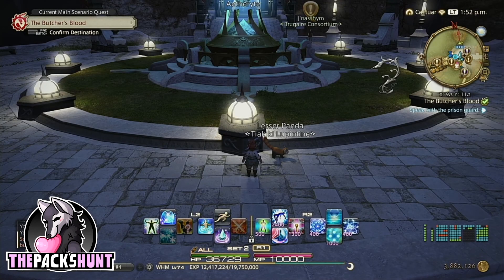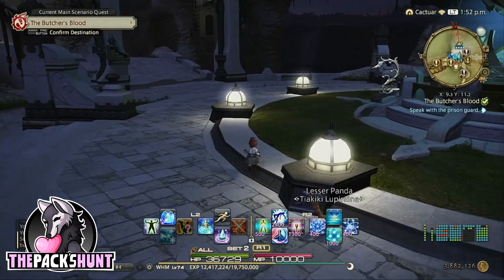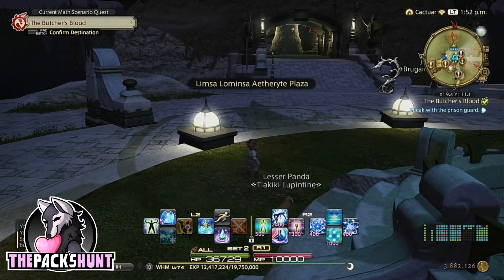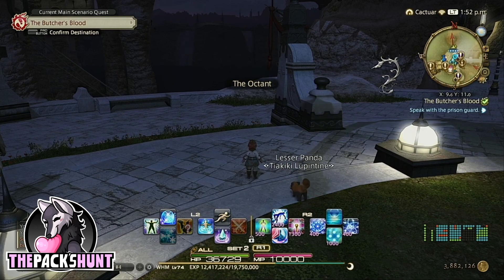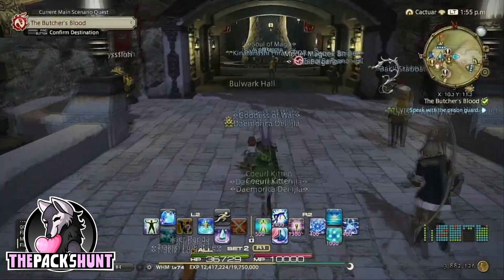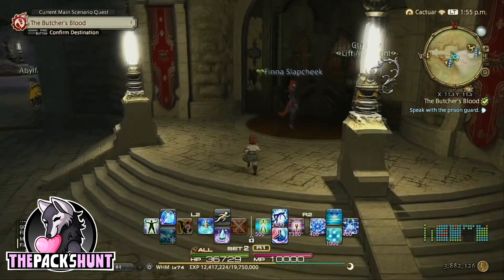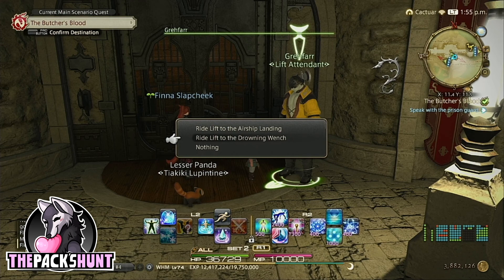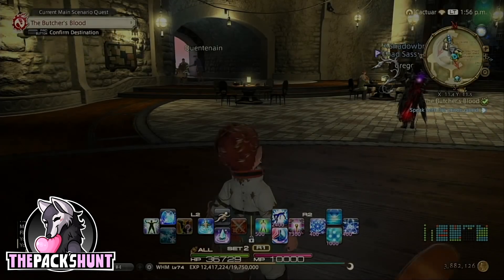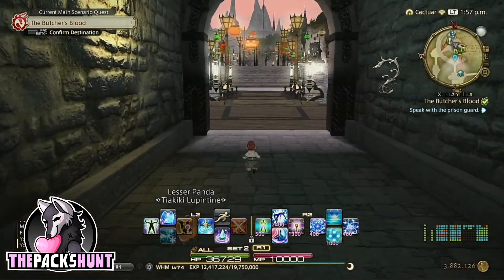To start, you pick up the quest in Limsa Lominsa. I'm starting us off at the main Aetherite, but you can use that to teleport to the Aft Castle if you already have the different teleportation crystals unlocked in Limsa. We're going to go from the main Aetherite and walk our way up to where the event quest is. We'll head east from the Aetherite to the elevator, which will take us upstairs. Once upstairs, we'll take a sharp left to head down the corridor to the Aft Castle.